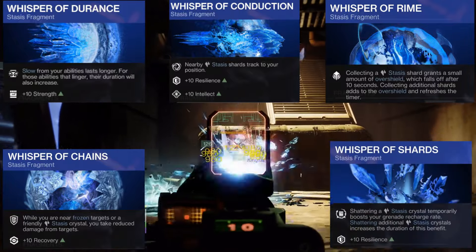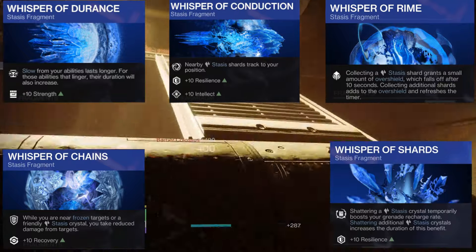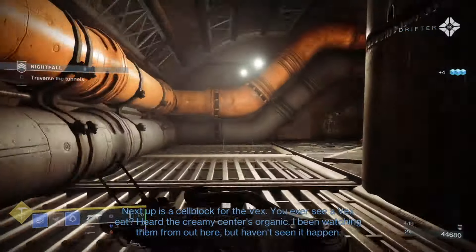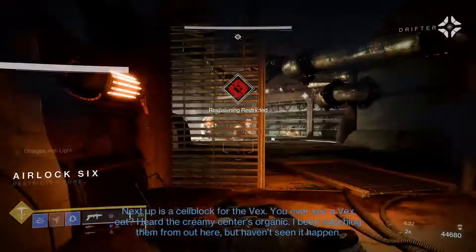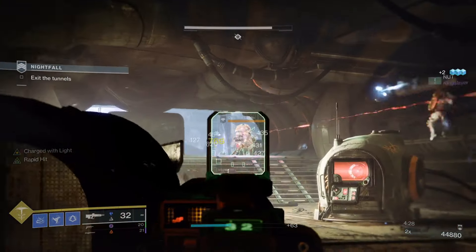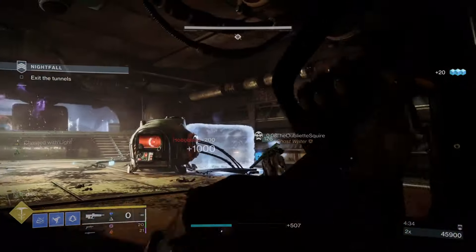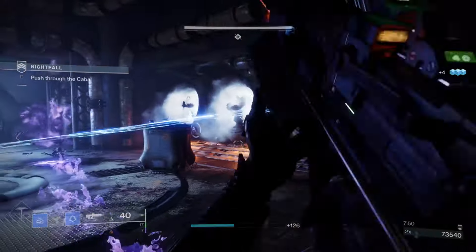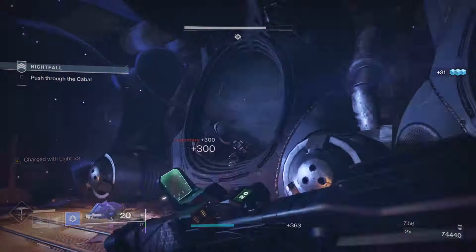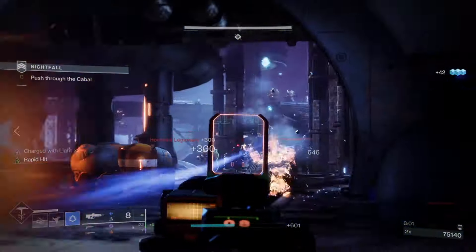Finally, Whisper of Shards: shattering a Stasis crystal temporarily boosts your grenade recharge rate, and shattering additional crystals increases the duration of this benefit, with a +10 to Resilience. This fragment works great with Touch of Winter, as the Stasis crystal it spawns can be shattered to trigger this benefit. The crystal sticks around a little longer than the Duskfield itself, so you get maximum uptime from both Whisper of Chains and Whisper of Shards. I also highly recommend running Headstone on your primary weapon, as it will create many Stasis crystals to support your grenade cooldown.